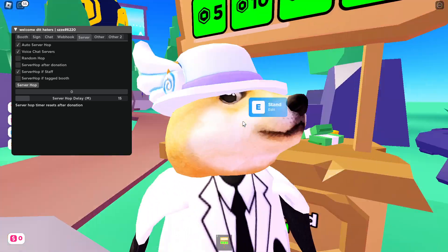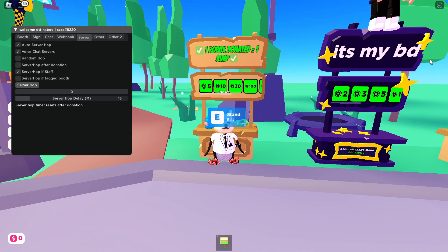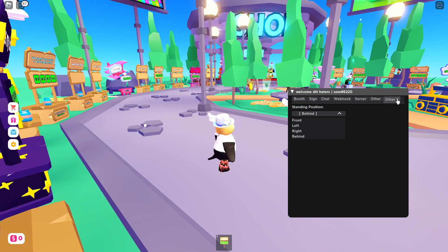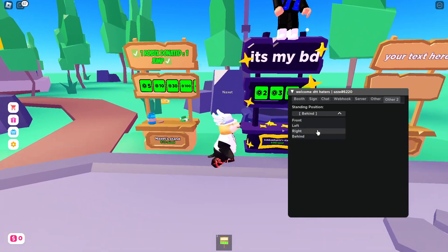When you join a server, it counts down from 15 minutes. If nobody donates within that time, it automatically changes server and repeats everything. If someone does donate, the timer resets for another 15 minutes. You can also select where you want to sit on your stand.